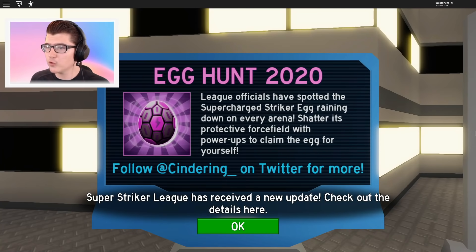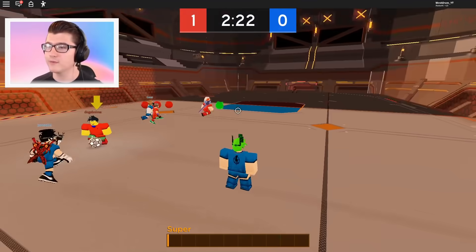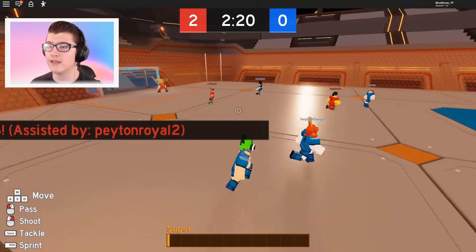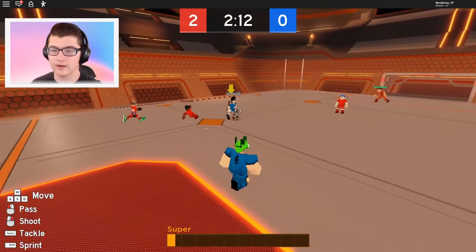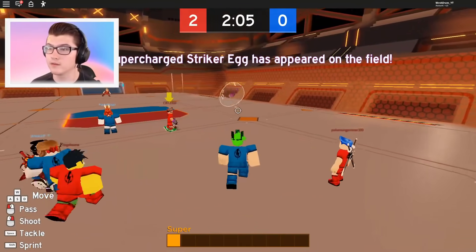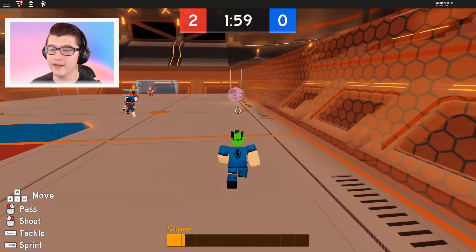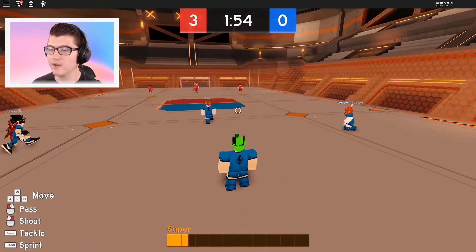Let's go ahead and do it. Egg Hunt 2020 — league officials have spotted the Super Charged Striker egg raining down on every arena. Shatter its protective force field with power-ups to claim the egg for yourself. Okay, it's already teleporting me in. I guess we got teleported into a game. Let's see how fast it takes me to get this egg. You've got to get that. So it said eggs are going to start raining down and I don't even have my power-ups ready. Oh, right there! Come on! They keep using their power moves on it and I really don't have a super available yet — I can't get it without my super power-up.